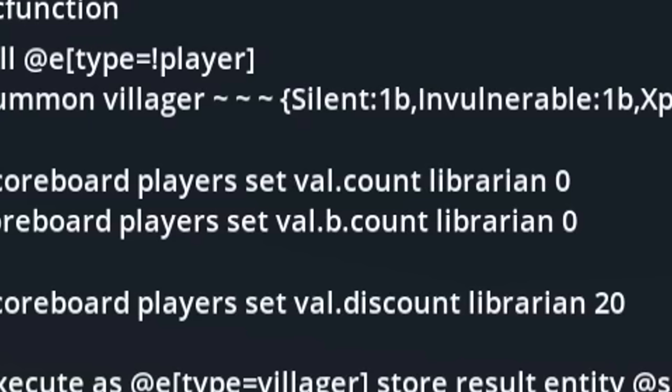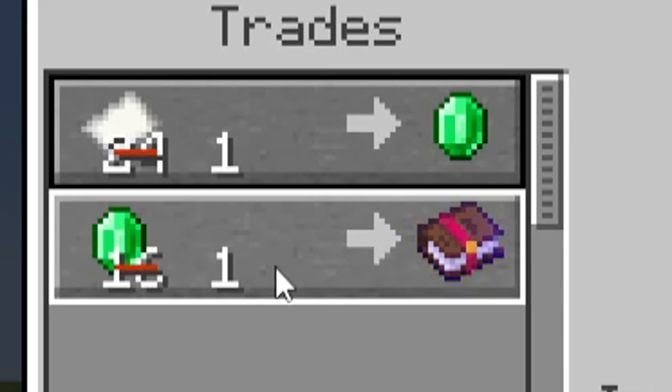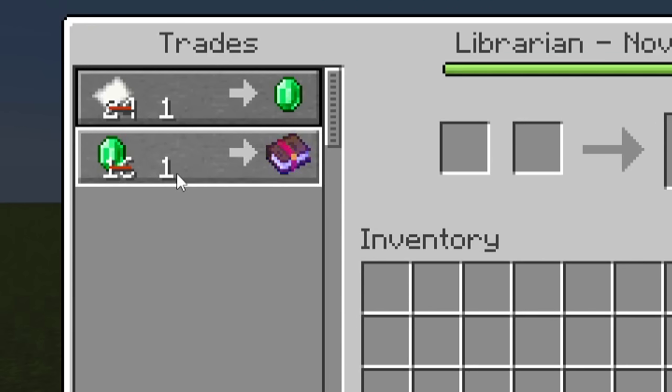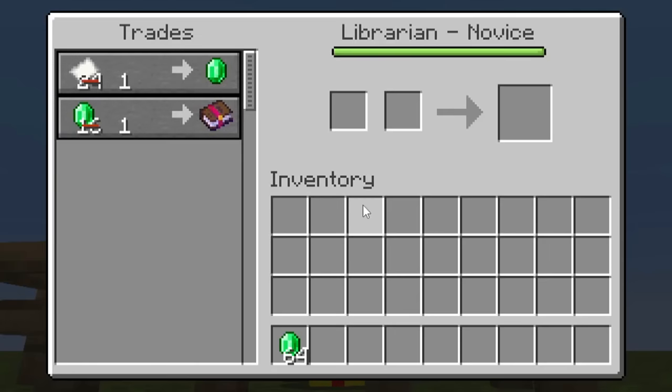However, I don't want the book there. Perfect — Feather Falling IV. Next, I'm going to remove the book from the villager. There's no second buy item. And then the last thing I need to do is make the discount 100% — so discount, a very big number. And let's see what happens.